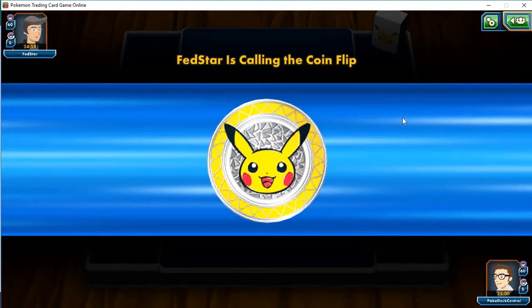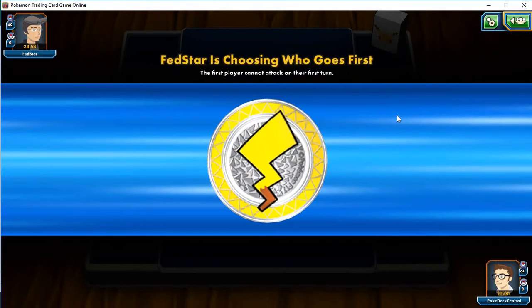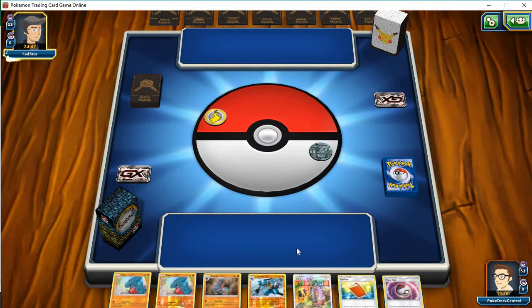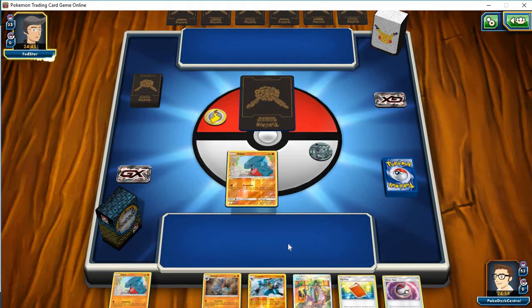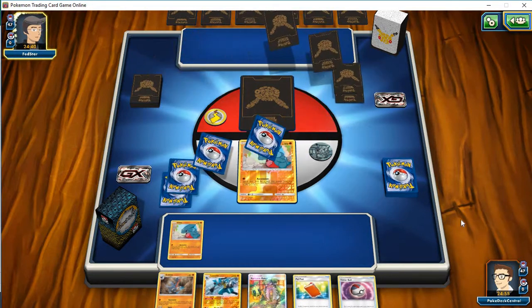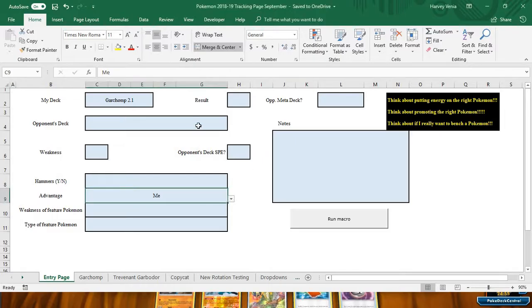I have the advantage this time, so maybe we'll get in a good match. Maybe I can actually get the stars to align and get a couple Garchomp's going. Two Gibles to start and an Apricorn Maker, so I'll be able to put down a couple basics — I'll just go grab two Nest Balls. It's a slow starting deck.